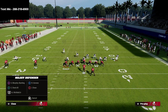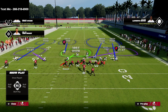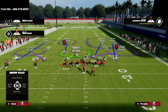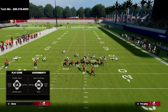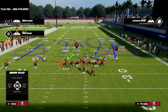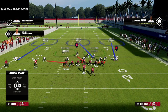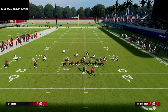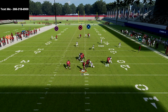Take the middle linebacker and put him in a hard flat or curl flat — that's up to you. Take the circle guy and put him in an outside quarter. Then your primary job with the middle guy is whatever you want: mid read, hook curl — there's all kinds of things you can do. He is your special player, your wing defender. Let's show you how PA Post Shot looks.